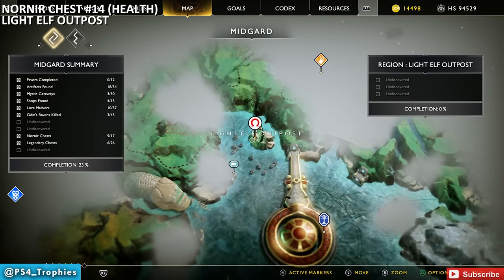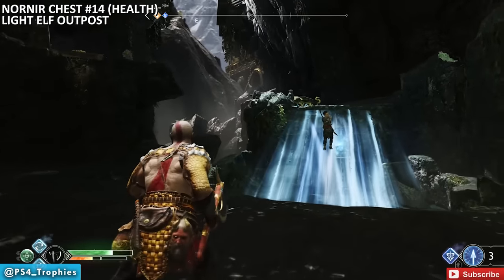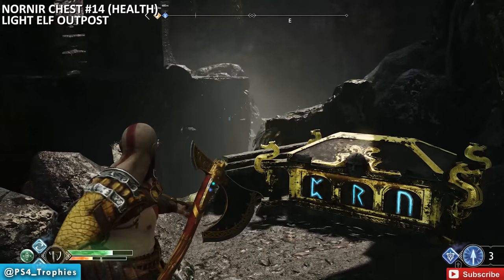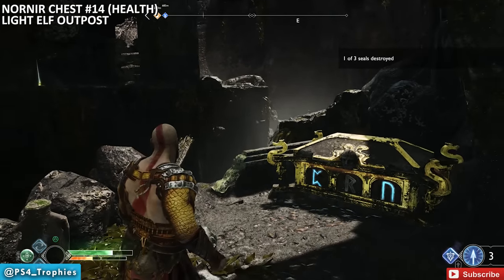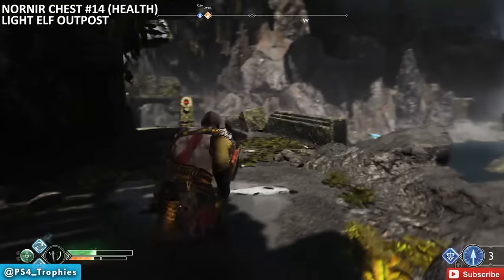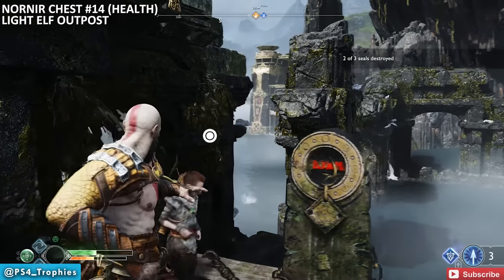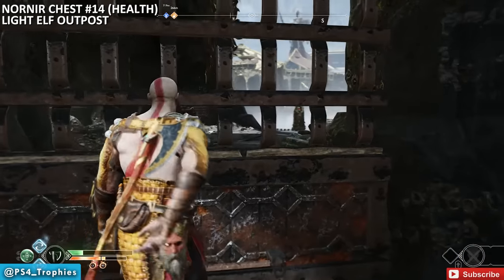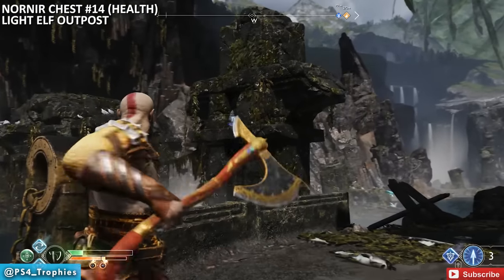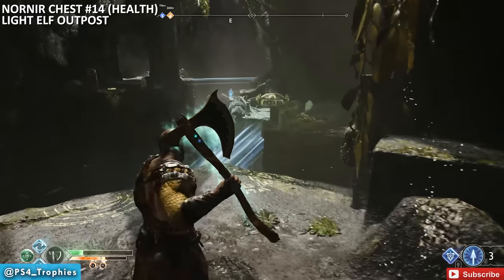At the Light Elf Outpost, the chest is in the center of the area. Just break open three seals with no time limit. The first seal is way out to the left if standing in front of the chest — nailed it first try. Scour the island for the other two: one is on the side of a stone off the island, another is on a pillar out in the water. Destroy all three and collect another apple.